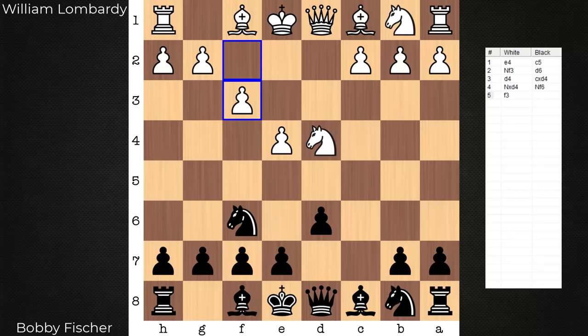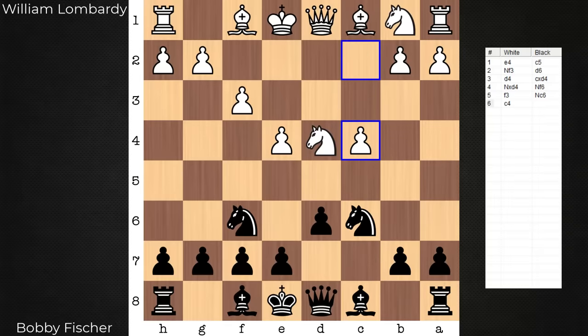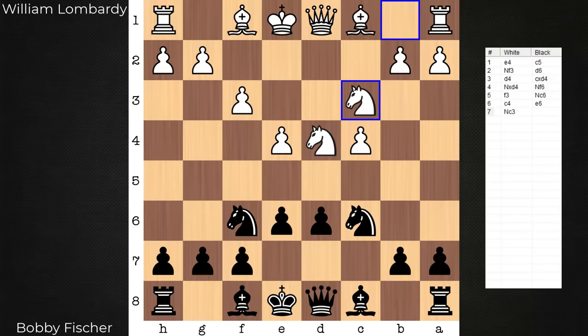What is its point? On the surface, it defends e4. Bigger picture, however, is that white would like to control the d5 square. White does not want to obstruct the c pawn, so white first plays c4 and only then knight c3. There's a fight over the d5 square. Black would like to advance d5 frequently, seen as a liberating advance for team black. The Prins variation is saying: not so fast.